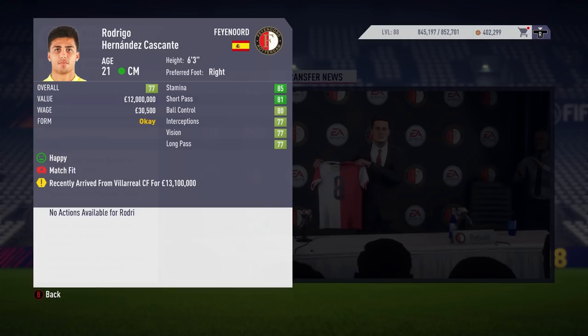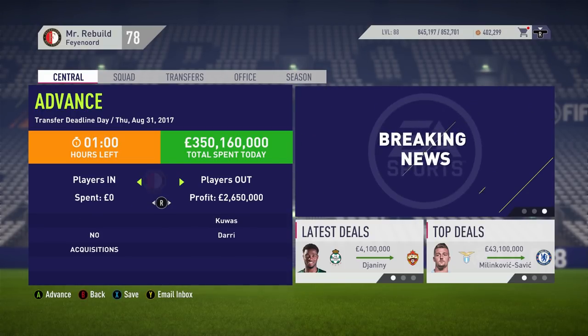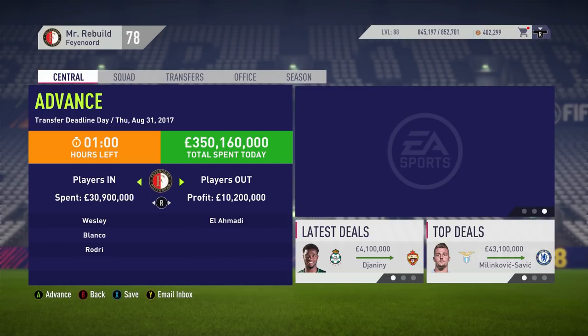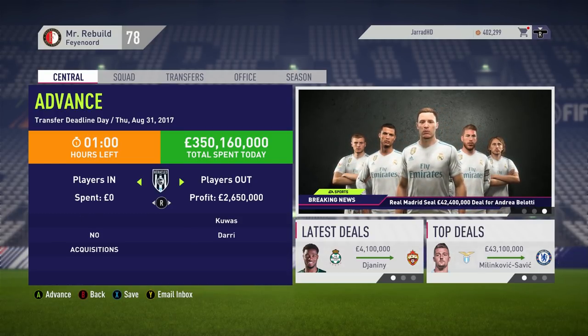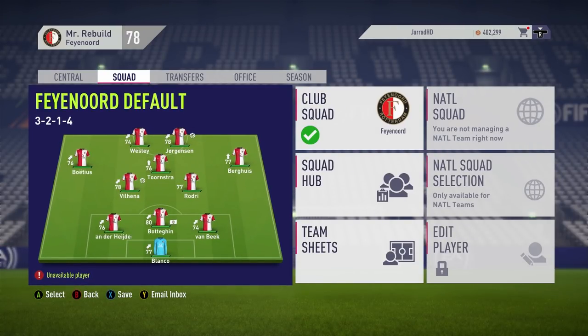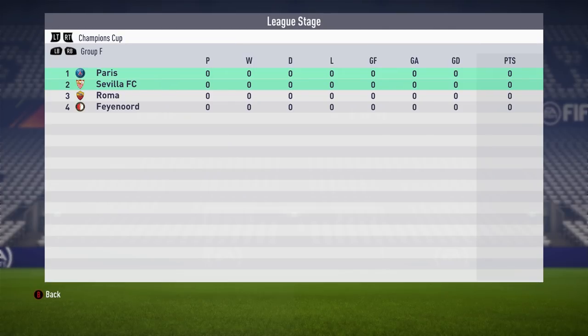We've had a very successful opening window in charge of Feyenoord. We've brought in Wesley, Blanco and Rodrigo, and gotten rid of El Amadi. Our team is looking decent — it's going to be interesting to see how we grow. We're in the Champions League this first season. Let's go have a look at our group. We've been placed into a very difficult group for our opening adventure in the Champions League — I would not be surprised if we finished dead last.